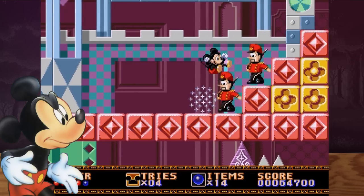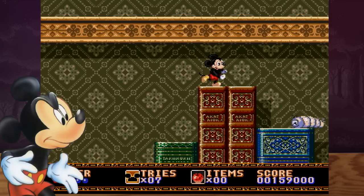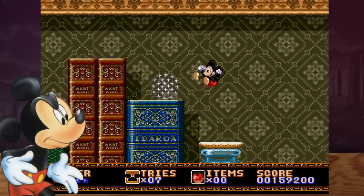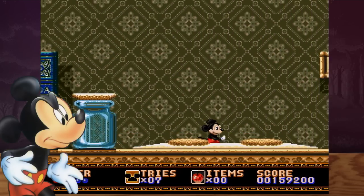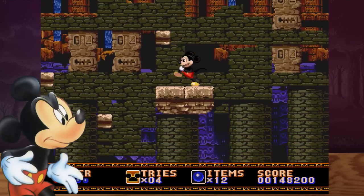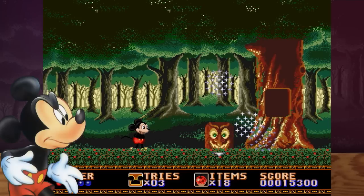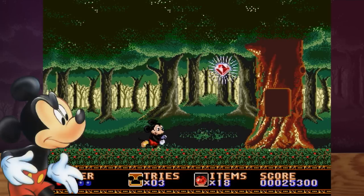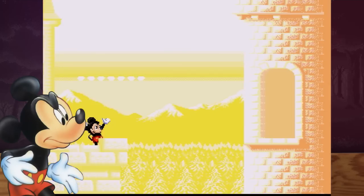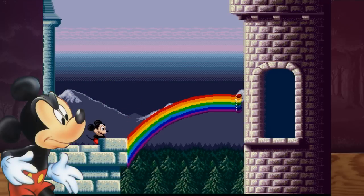Mickey can defeat enemies with his bounce attack, or use items like apples as projectiles. The game has a total of five stages, each divided into at least three sections and a boss fight. They all have their own distinctive style, and the creative level design offers many surprises for the player. After defeating a boss or finishing a level, Mickey gets a rainbow gem as a reward. With all seven gems collected, the rainbow road opens the path to the final confrontation with Rebelle.